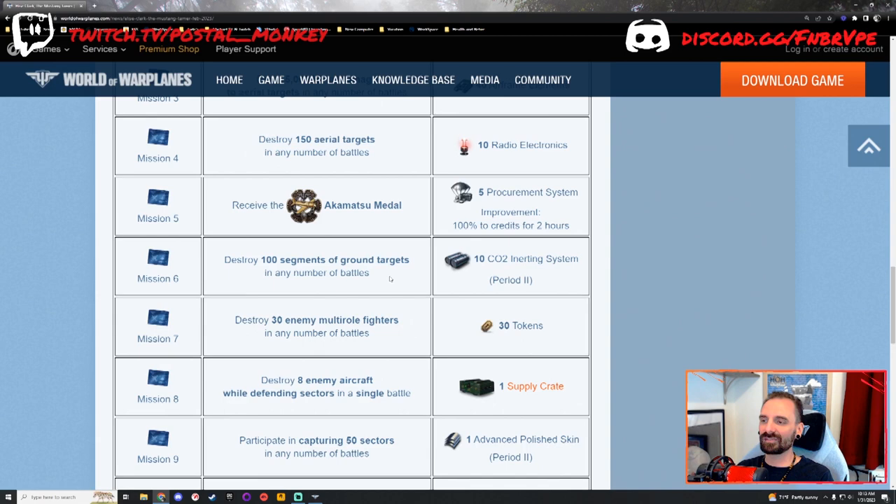Mission number six: destroy 100 segments of ground targets in any number of battles. You earn a premium consumable. Take out your bomber or your ground attacker — that's going to be your best bet if you're trying to do this efficiently. Yes, multi-roles can do it, but multi-roles get pulled into air combat quite a bit. Bombers and ground attackers are going to be your best bet, and that's what I highly recommend if you're trying to be efficient with this mission.